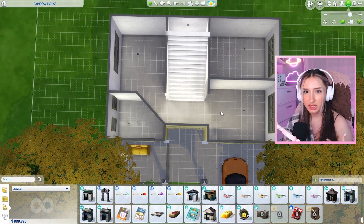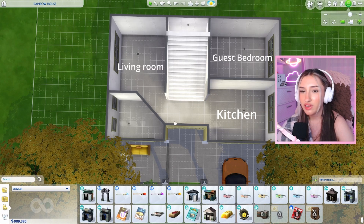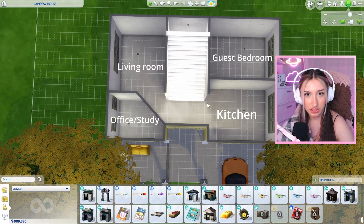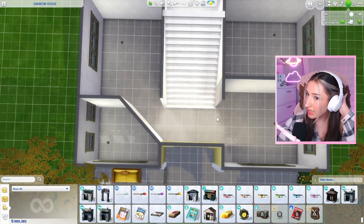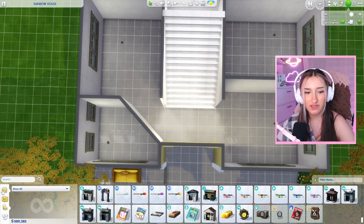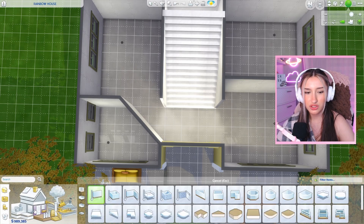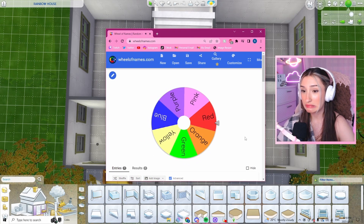The floor plan I was envisioning was kitchen, a bedroom for like a grandparent, maybe a living room, an office slash study, and under the stairs there will be a bathroom. Maybe we should roll for this entryway because technically this is kind of its own room, even though it does bleed into the other rooms. Let's spin - the entryway is red.